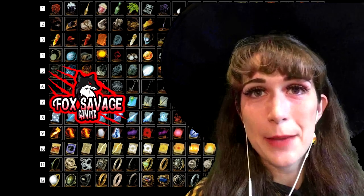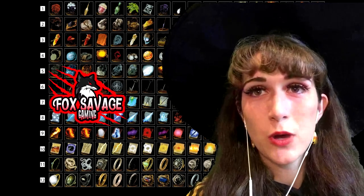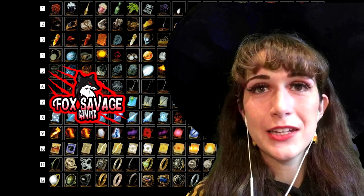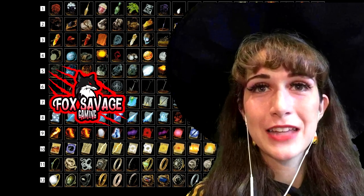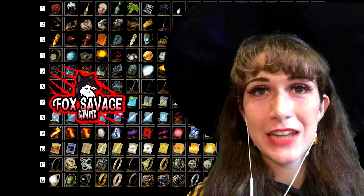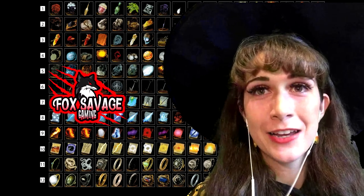Upgrades are done in two steps: Reinforcement, which upgrades equipment to a certain level. Once you reach the peak of that level, your equipment will then need to be modified to put it into the next category for upgrading. There are several different types of upgrades: Standard, Fire, Divine, and Magic.